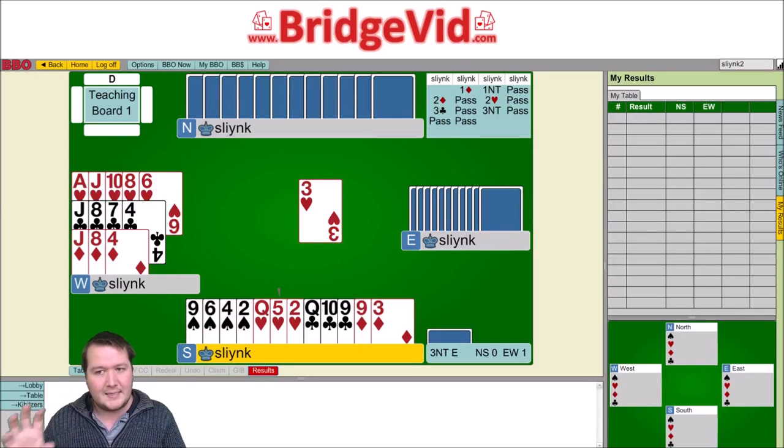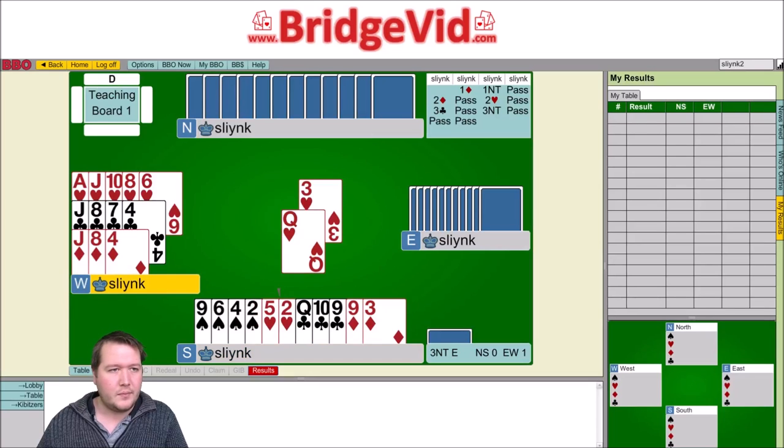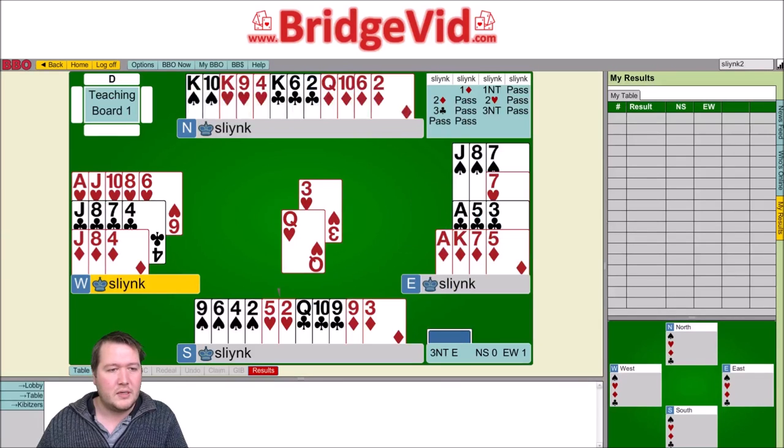It looks like East has a doubleton heart. Also, if they had king doubleton heart they would probably play the king first and then heart to the jack. So it looks like my partner has three hearts to the king. Let me open up all the cards because the heart suit is pretty well known at this stage — East has a doubleton heart, my partner has three.